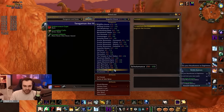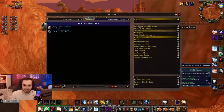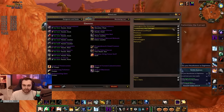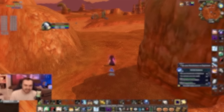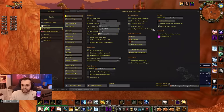The next is Atlas Loot — needs no introduction, I'm sure you've all seen it before. Just quickly go through different bosses to see what's available. Pretty standard stuff. I'm sure there'll be an updated version when Season of Discovery comes out, so you'll be able to see all the new things you can get in the new raids.